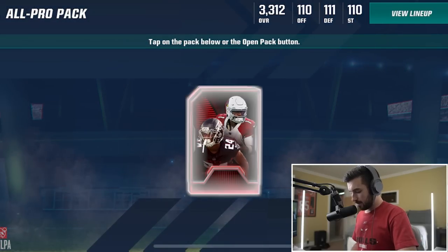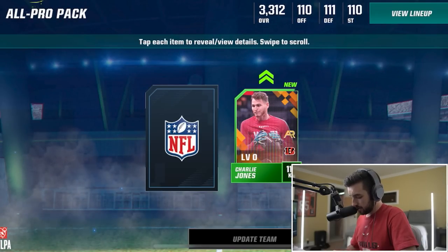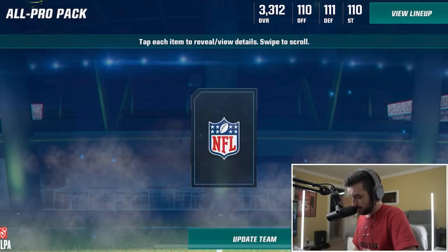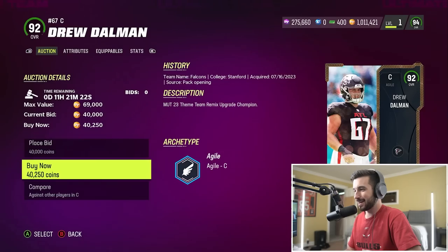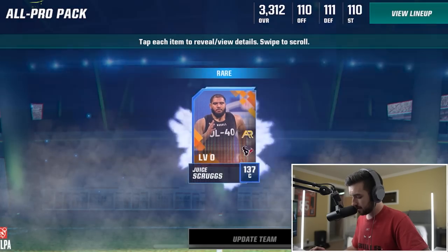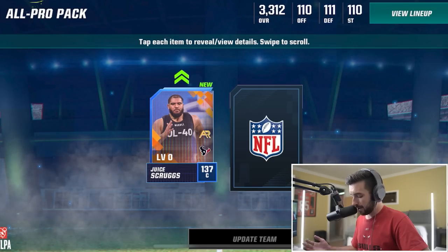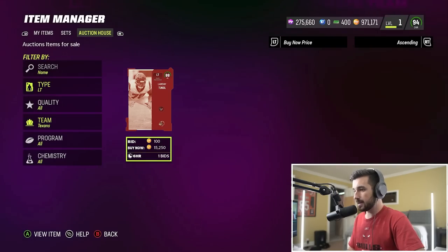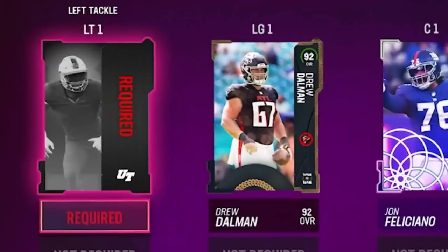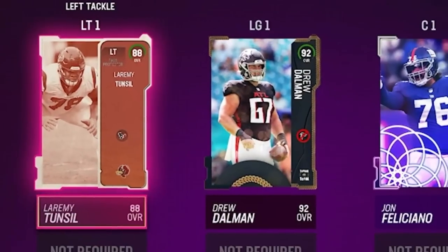Please give me some offensive linemen - I don't want gold players at O-line. We get Charlie Jones again - can't take him. Then Drew Dahlman, a center, who we can put at left guard. He's got a 92 overall on Madden Console. Another pack gives us Juice Scruggs and Juwan Dotson as duplicates. The Texans do have Laramie Tunsil on the offensive line for 15,000 coins. They didn't have a center or right guard, but having a left tackle is better than a gold left tackle.